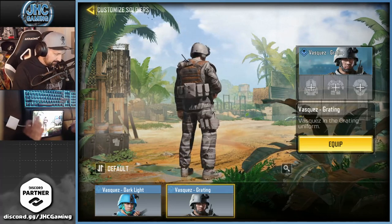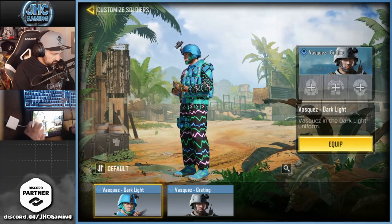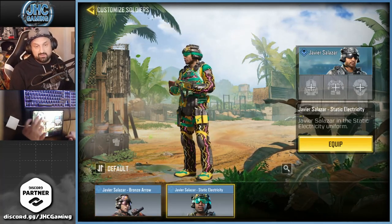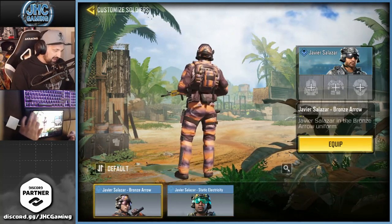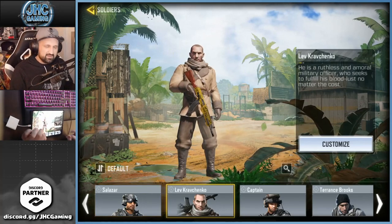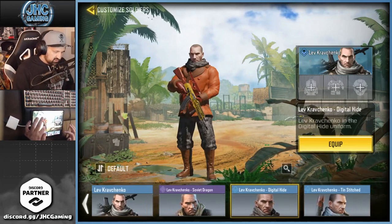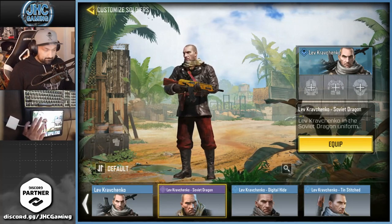OG Vasquez — they got the same gadgets, it's just a different skin. Salazar — we got a pretty ugly one for free in one of the latest challenges, and that's Bronze Arrow. Two different Salazars and they're both pretty bad, but I think there's an OG variation. Kravchenko — we got a bunch now: Tin Stitch, Digital Hide, Soviet Dragon — my favorite one by the way — and that's the OG from the old draw.